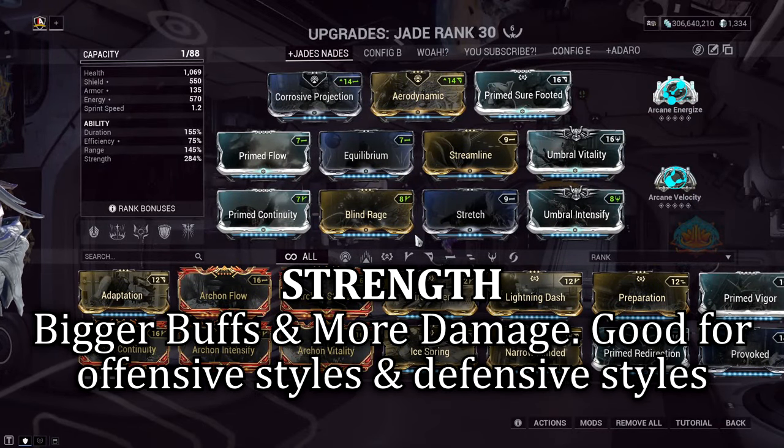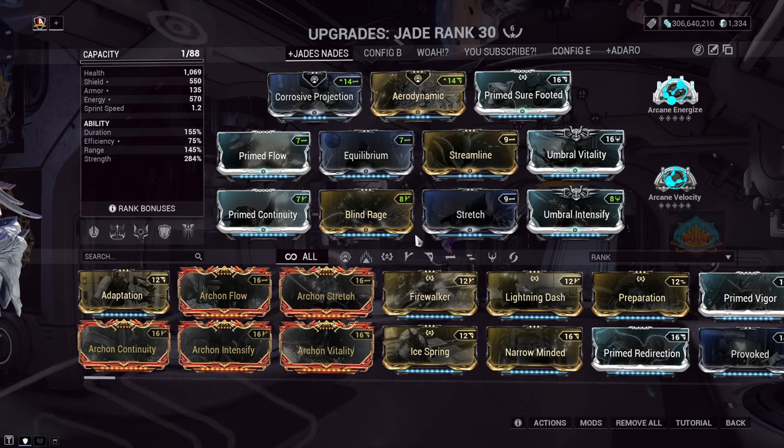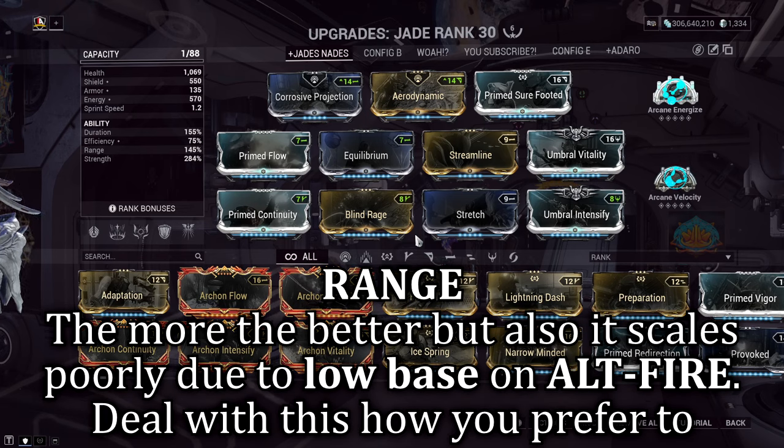Strength is highly complementary to Jade. Bigger buffs and larger damage output are definitely fantastic if you're in the mindset of playing offensively as a supportive frame. Duration is interesting — taking all her abilities into account, a bit more duration actually helps. But since we're styled as a running gunner, we're moving around quite a fair bit, so I won't really need much more than what I currently have.